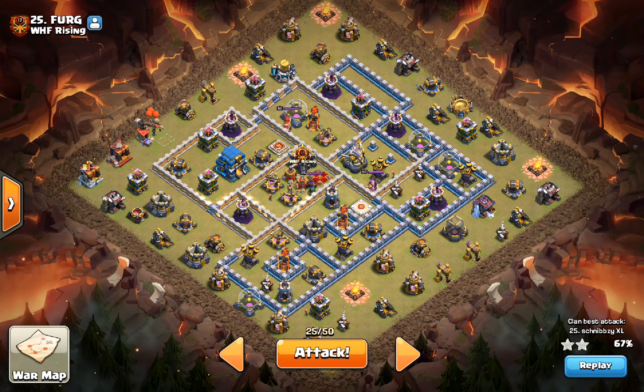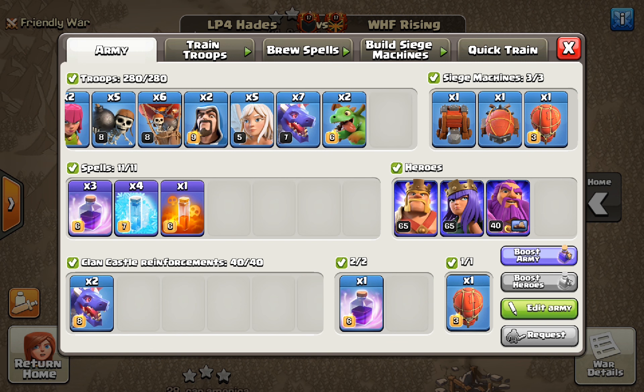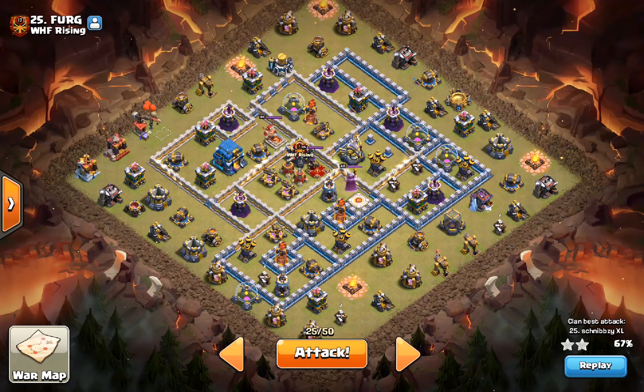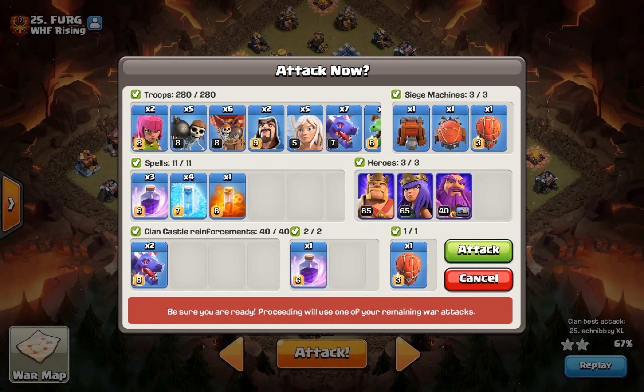We are back with the army ready to go. We have four Rages, four Freezes, Wall Breakers, a couple of Loons for tanking and for Coco, nine Dragons, the Healers, and a couple of funnel Baby Dragons as well. Let's look at the base and go in. Three, two, one.